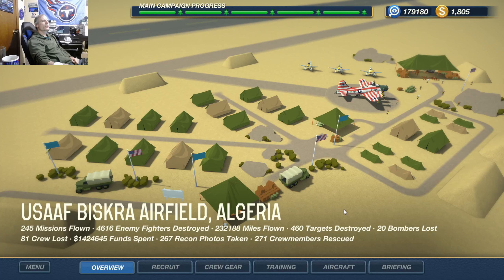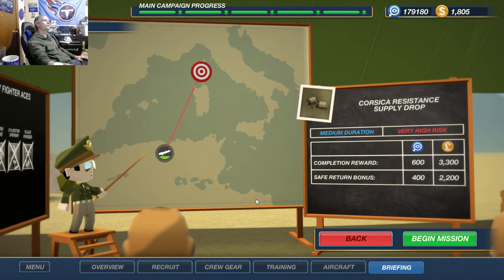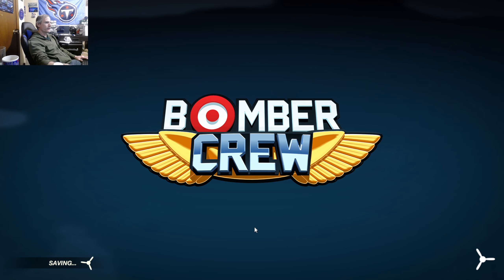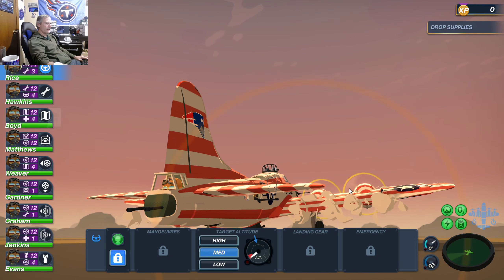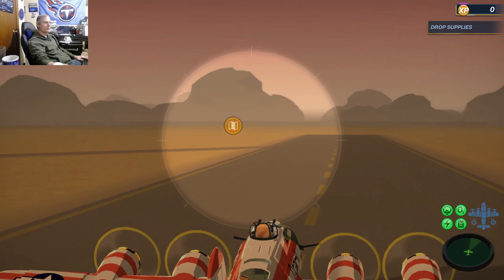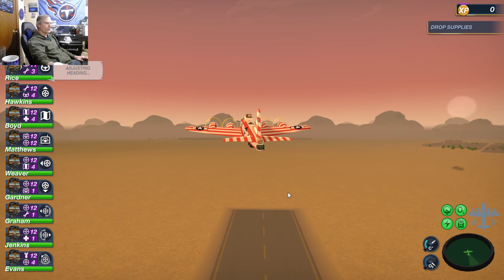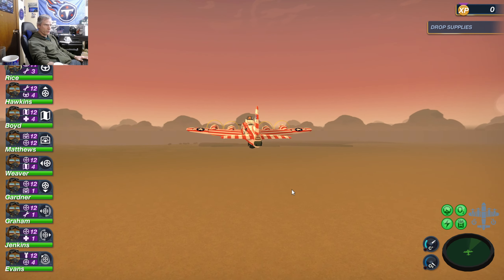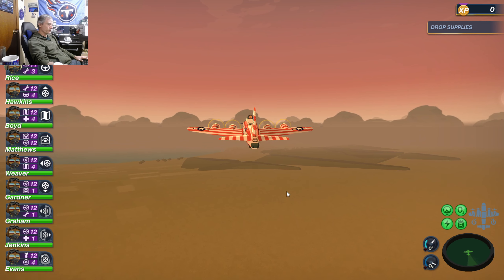Howdy folks, Corky Duke here. Bomber Crew is the game and Research Bomber number 21 is the name. What I'm going to try and do on this mission is the Corsica resistance supply drop without tagging any fighters. We're going to have to call the fighters and the Mustangs in a little bit because they're gonna have to deal with the fighters — I'm not gonna tag them.